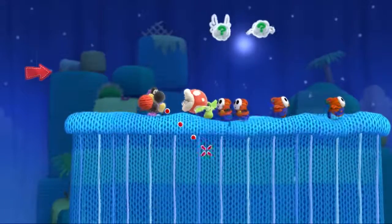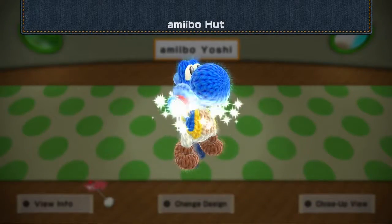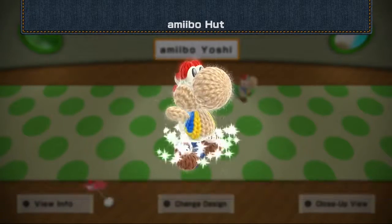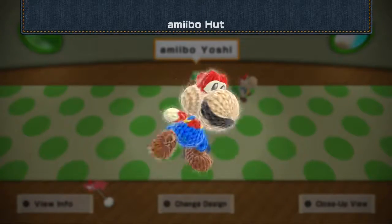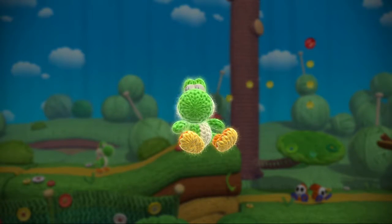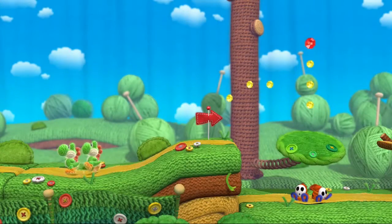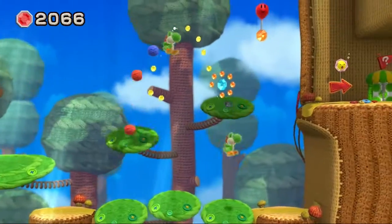In addition to the Yoshi you unlock in levels, amiibo can be used to access designs based on characters like Mario, Kirby, Sheep, and even Mega Man. You can also use a Yoshi amiibo to create a duplicate character, putting you in control of two Yoshis at once. But unlike the Double Cherry in Super Mario 3D World, the levels aren't really designed for you to control two characters at once, and in the end, your twin just gets in the way.